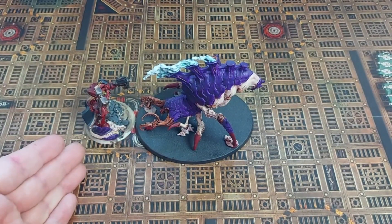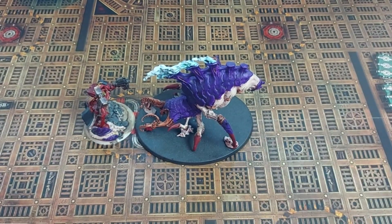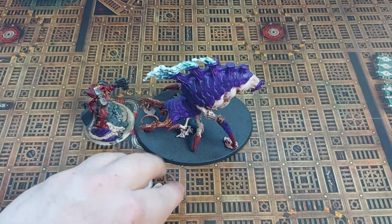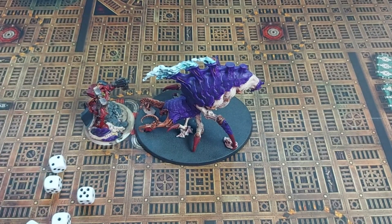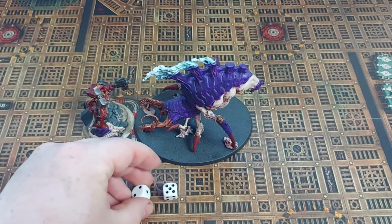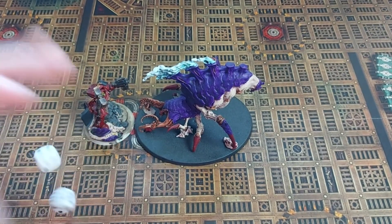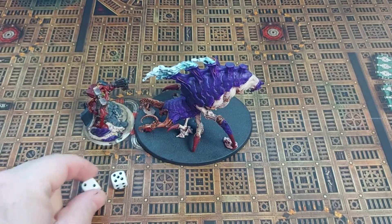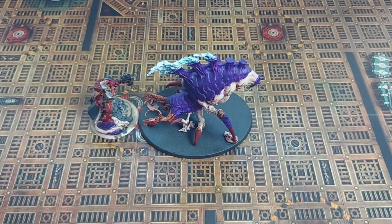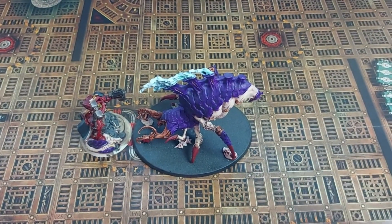Here we are set up and ready for battle. Our Space Marine captain on the left and the Psychophage on the right. We start with the Space Marine captain and his five attacks. Not very good — he's scored three misses and two successes. Now in order to wound we need a five-plus. We score a single five-plus. The Psychophage now tries to save on a five as well — and he does. So no damage there.